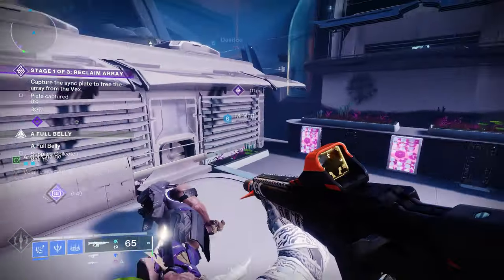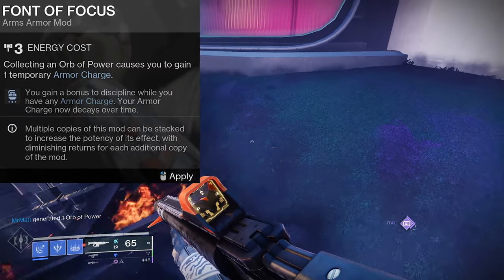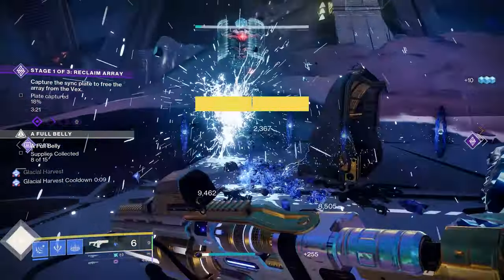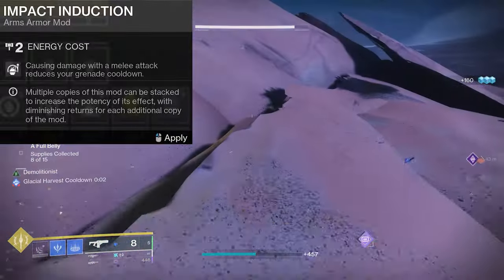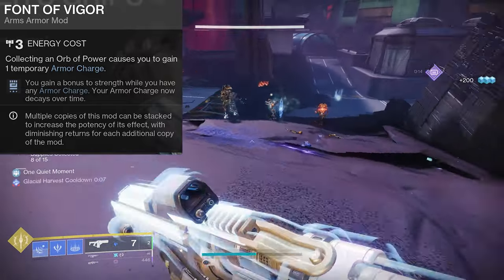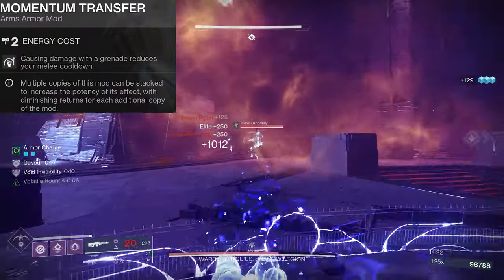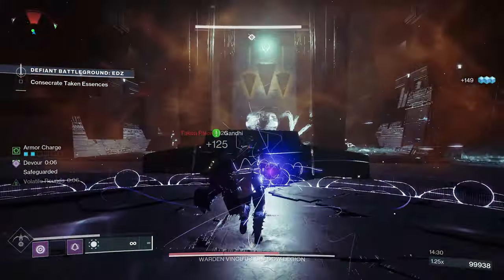Both yellow and blue armor mods consume armor charges but provide different benefits. Grenade Kickstart consumes charges to return grenade energy, while Font of Focus provides a boost to your Discipline stat, charging your grenade faster. Other mods also boost grenade energy: Impact Induction reduces grenade cooldown when you deal melee damage, and Innervation reduces grenade cooldown each time you pick up an orb. Similarly, Melee Kickstart and Font of Vigor both charge your melee ability, with Momentum Transfer and Invigoration providing additional melee cooldown reduction.